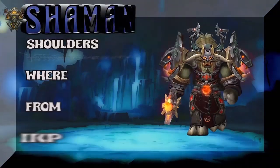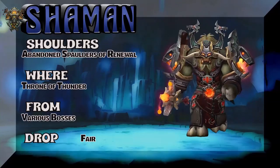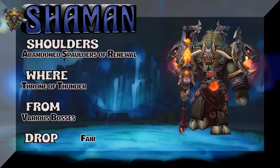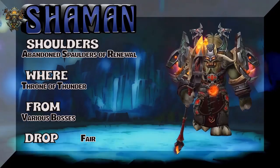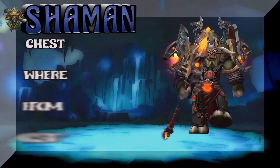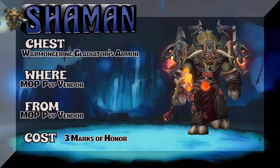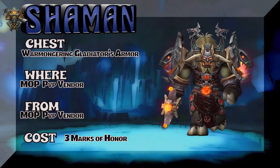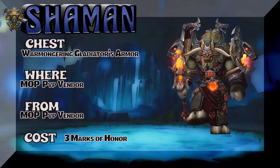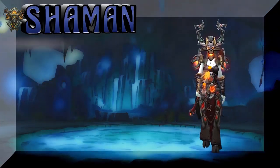That is a Tauren behind that mask. The shoulders are the Spaulders of Renewal from Throne of Thunder — various bosses with a fair drop rate. The chest is next, which is straight out of the MoP PvP vendor: Warmongering Gladiator's armor if you are Alliance, Wild if you're Horde. Three marks of honor to pick up the chest.